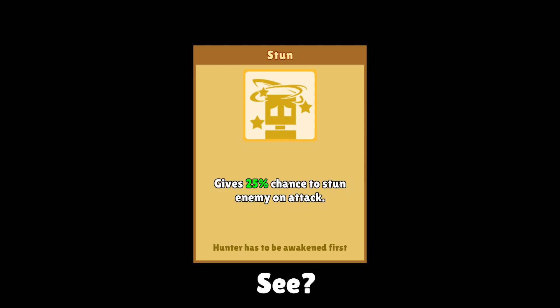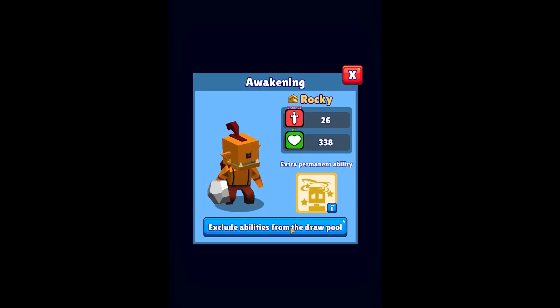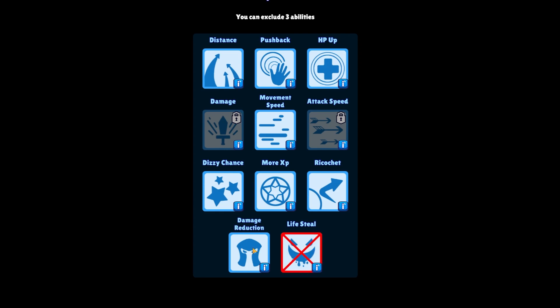Rocky's is not so great — oh well. The second thing you get is the ability to exclude perks from showing up while you level up. This can be an incredibly huge buff on some hunters.